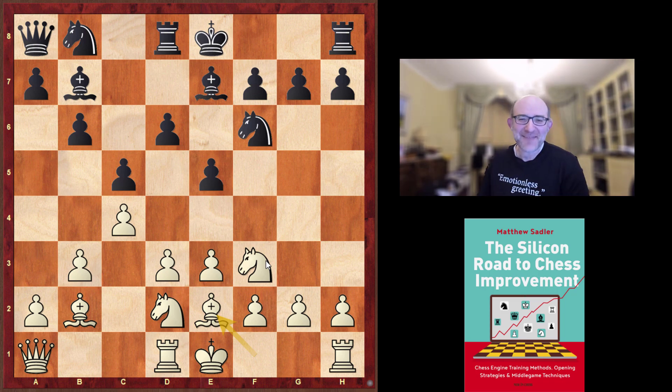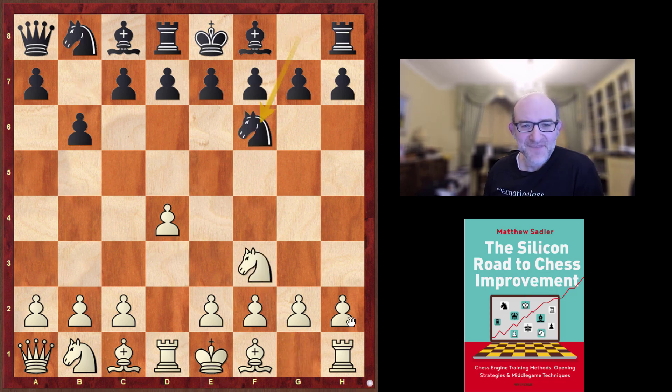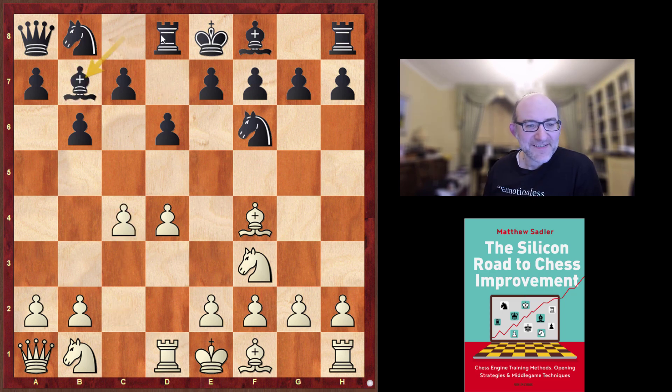SlowChess played d4, which is very reasonable with the knights within easy reach of the center. After b6, Nf3, Nf6, Bf4 — it's decent to put the bishop on f4. Normally in Queen's Gambit lines the bishop often goes to g5, pinning the knight to the queen, but here there's just a rook on d8, so maybe less interesting. Also Bf4 attacks the pawn on c7, which is weakened by the fact that the queen's not on d8, so it makes perfect sense as a free developing move.